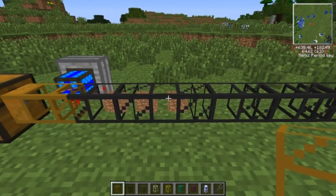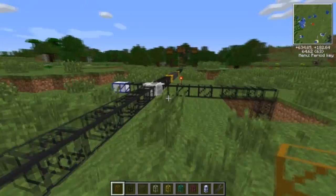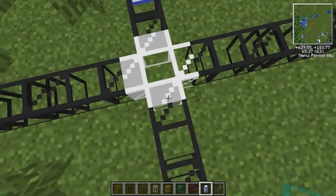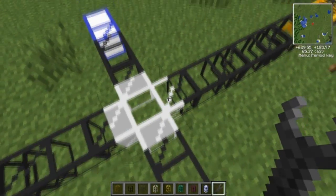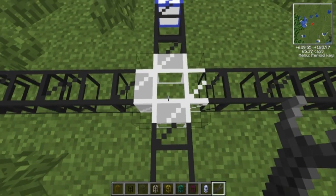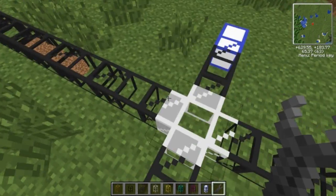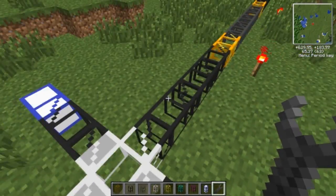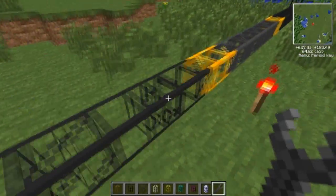Cobblestone transport pipes are literally just pipes used to transport blocks around — no other use than to move blocks. Now this here is an iron pipe. Iron pipes are basically pipes which have a defined output. The blocked-off connections are where stuff comes in, and the clear one is where everything goes out. You can change the output by right-clicking the iron pipe with a wrench, and it will change the direction the blocks and items go. It's like a junction.